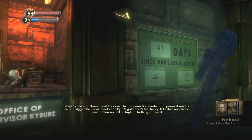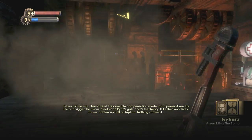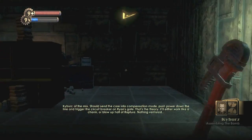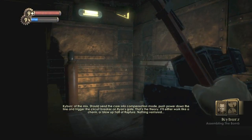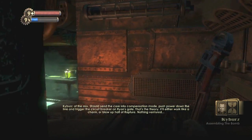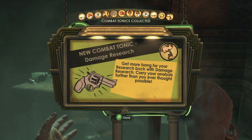This is when we are trying to construct the bomb by looking for that one guy's office. You want to head into here, and all the way in the back should be a secret room. And what you want to do is you want to crouch and open up this crawl space. I already opened it up to grab the audio log. But next to the audio log on this table should be your next tonic.